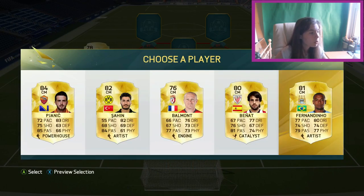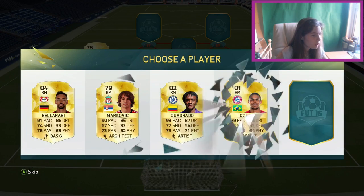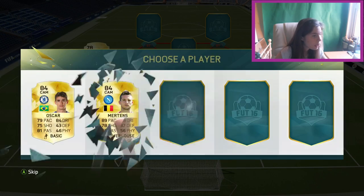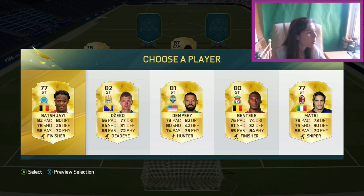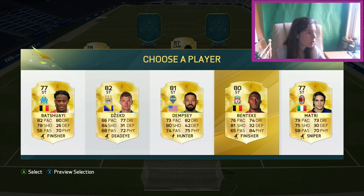Okay, so we've got a link to Toure, which is great. Oh yes! We've got Gapé — he's so going in there. For CAM, we've got David Silva as well, so he can go in there. Oh wow, we've got Benteke — I'm going to go Benteke because he's faster.